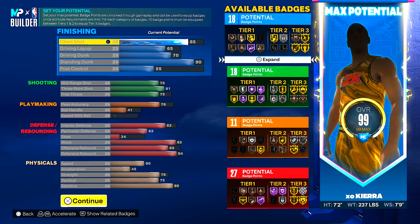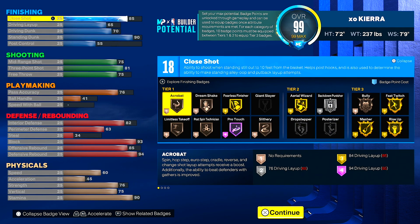For the attributes: 85 close shot, 65 drive and layup, 70 drive and dunk, 90 standing dunk, and 55 post control. On my last build I was heavy in the finishing category, but being 7-2, you don't need a high drive and layup or drive and dunk — I didn't use them as much. I used close shot and standing dunk the most. That's why I changed the finishing attributes. You do get fast twitch, rise up, and masher all on gold, plus back down punisher on silver. Rise up on gold and fast switch were the key ones I wanted.